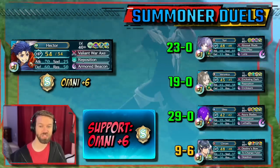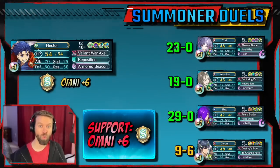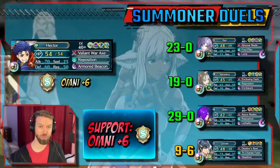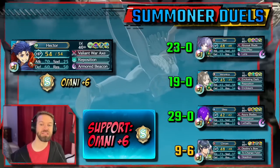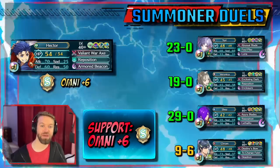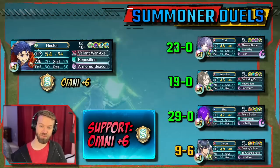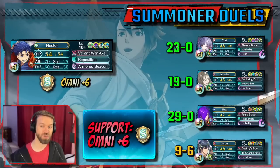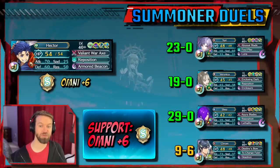This is a plus-one Hector I was simming. The thing that's close is Chrom — close enough it could be tipped either way — but the fact that he's surviving at all is kind of spectacular. The fact that this unit does just fine versus Yuri, Veronica, and Shez is spectacular. I will warn you though: it depends a lot on when Armored Beacon is procced. What if it's on a second combat, or what if you attack with Hector and Armored Beacon is on the first hit? Things change quite a bit, particularly with Veronica.